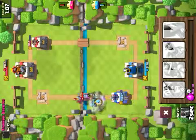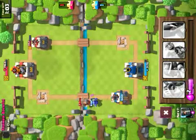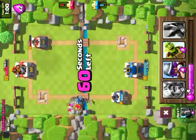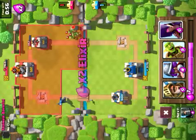He has a Musketeer and a Knight. We're just going to finish this battle off with another Mega Minion. We're going to start a Grey Push.